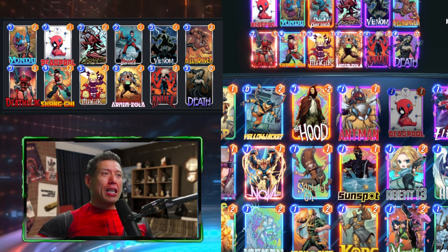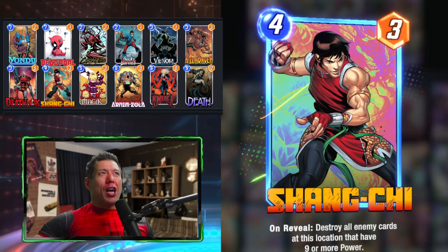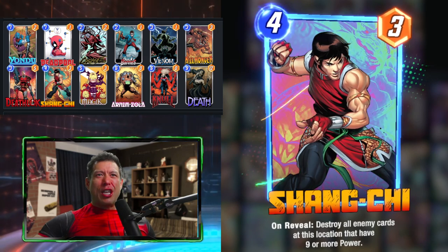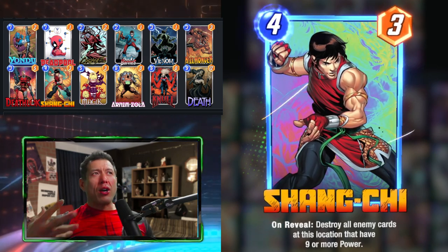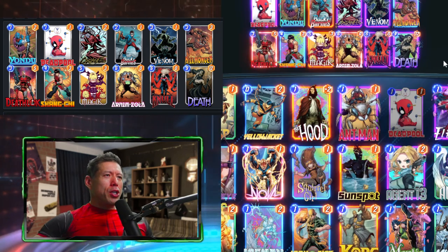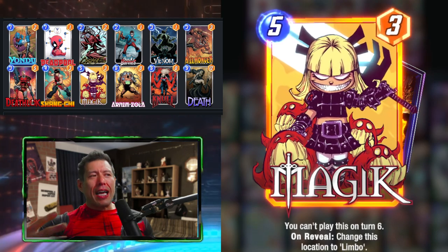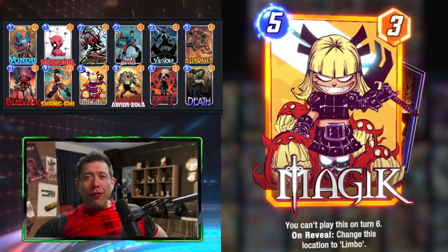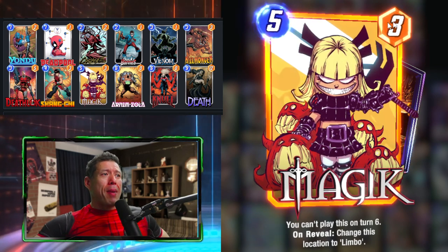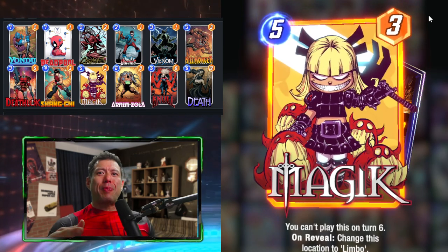We have Shang-Chi as a tech option in case our opponents play something very big that we need to get rid of. Our ramp card here is actually Magic — we want to extend the game from six turns to seven turns. When we play Magic on turn five, most opponents aren't expecting a seven-turn game, so a lot of their plays are based on a six-turn plan. Magic throws opponents off a little bit.